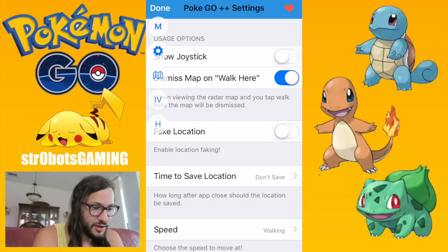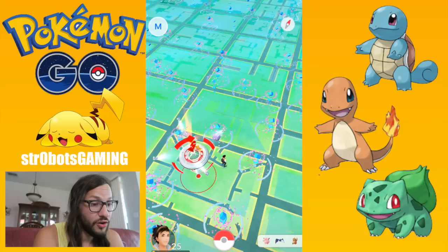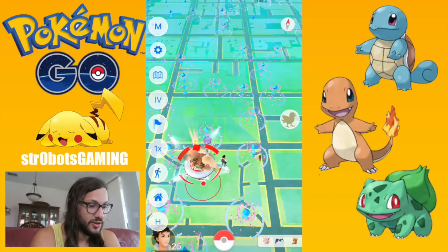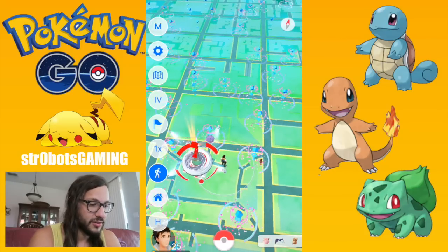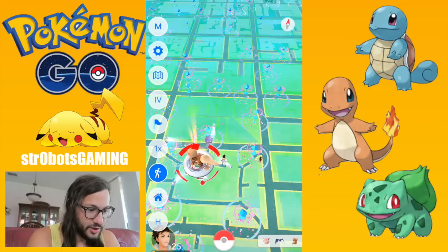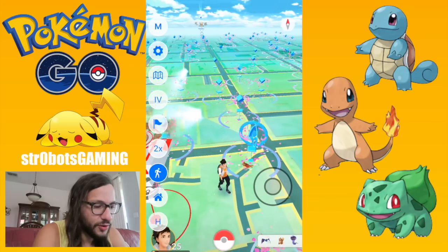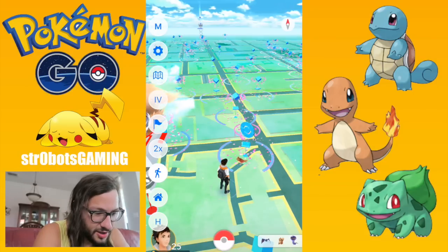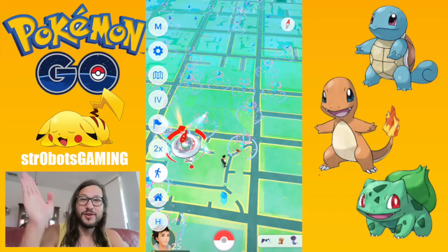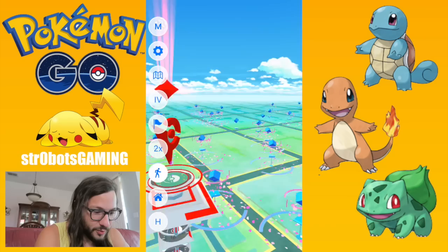Let's go ahead and fake our location so I can start walking around here. I'll head north because in order to tap to walk, this has to be facing north. This is also really good for leveling up if you drop a lucky egg here and just hit these PokéStops — there are so many of them, you can hit them so fast and get tons of XP. I'm not going to do that today because I'm going to be stopping to sell the balls and I don't want to waste my lucky egg.